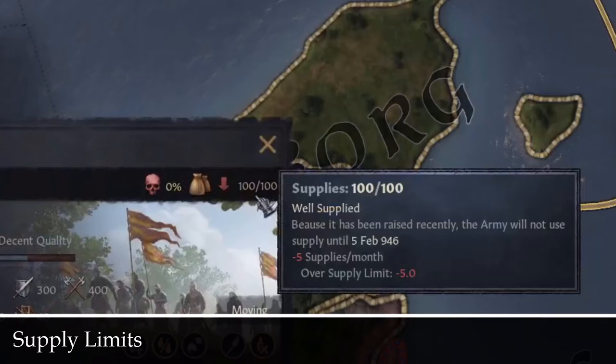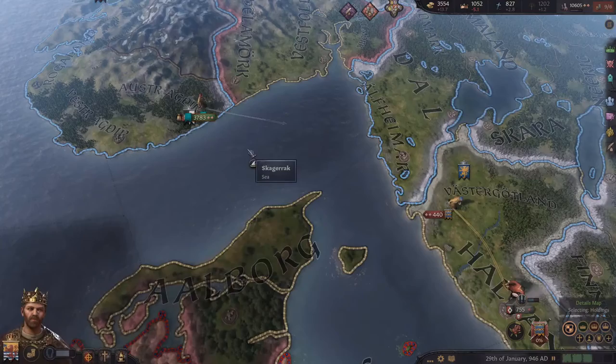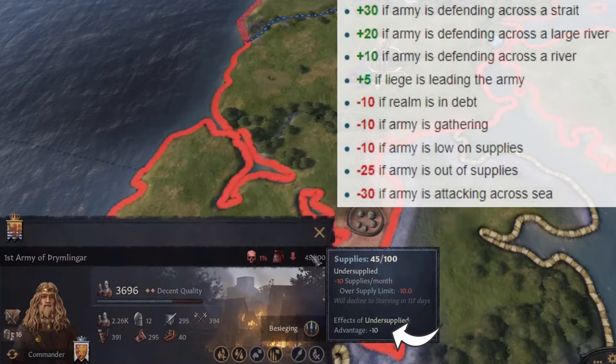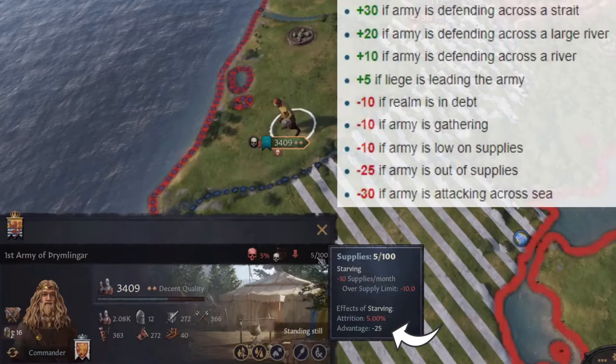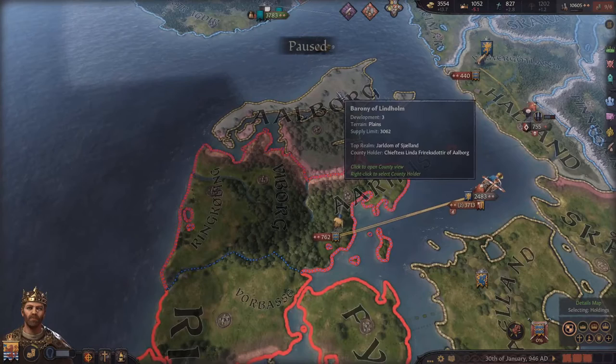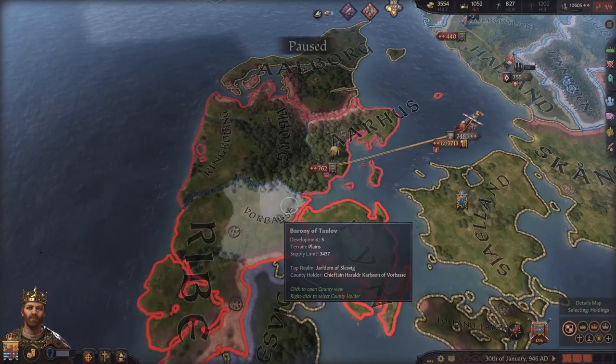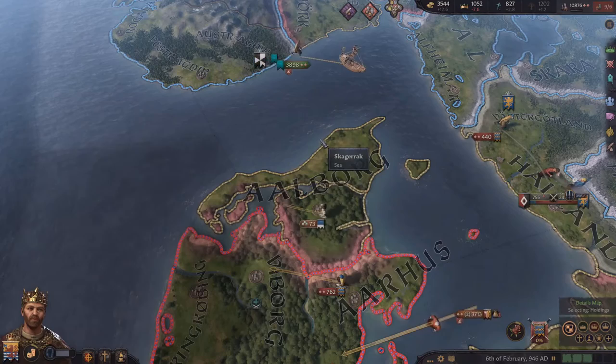Another aspect of running your army smoothly is being aware of their supply limit. Whenever you raise a new army, it starts out with a full 100 supplies. Keeping this number near 100 will help you avoid nasty penalties — you'll get a minus 10 battle modifier for running low on supplies and a minus 25 modifier for a starving army, as well as attrition of 1% of your army. To see how many soldiers a tile can support, you can just hover over the tile itself to bring up the supply limit.